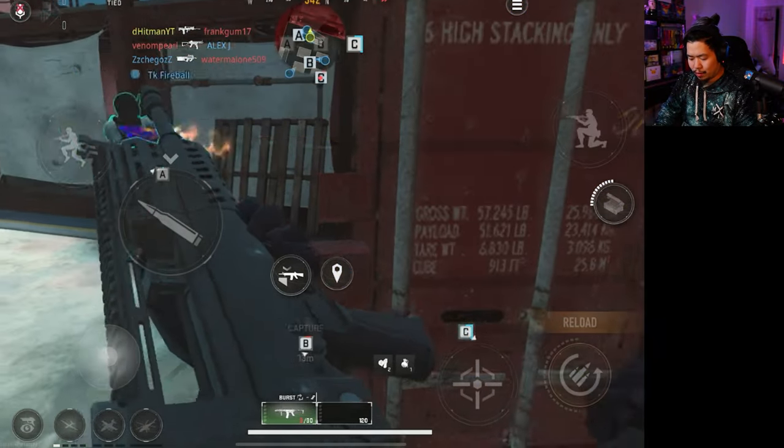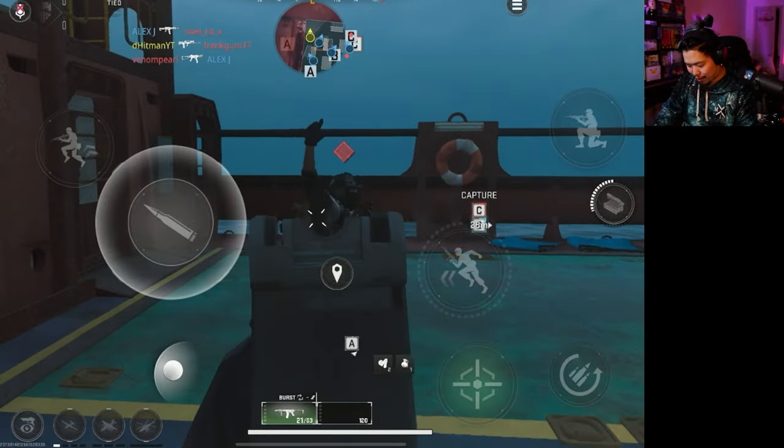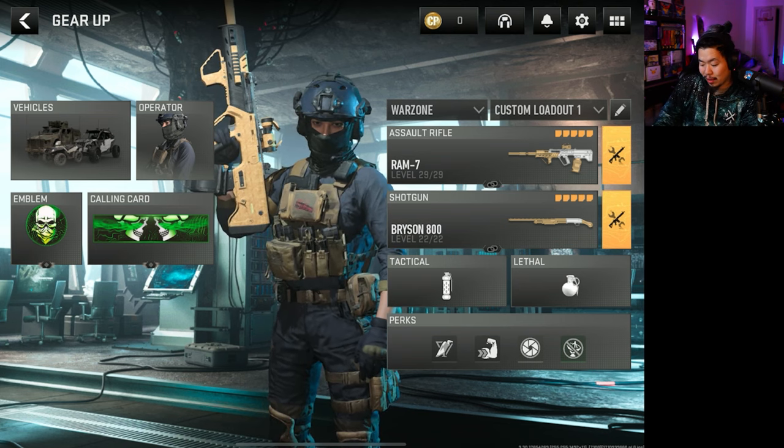After one game you can see you get a lot of XP — if you had XP tokens it would double. We got about 10,000 rank XP, about 10,000 gun XP, and battle pass XP went up as well. We only got 29 kills, but if you get closer to 40 kills it will level up a lot faster.